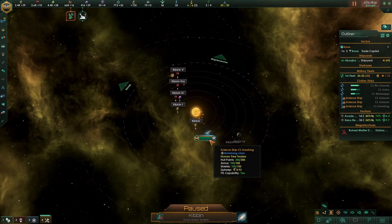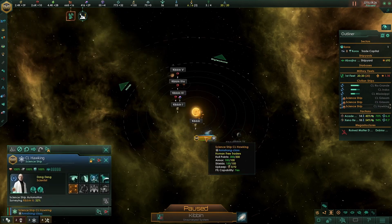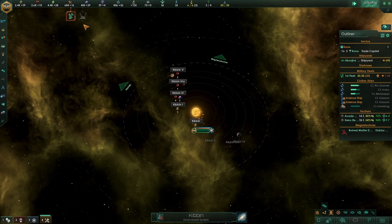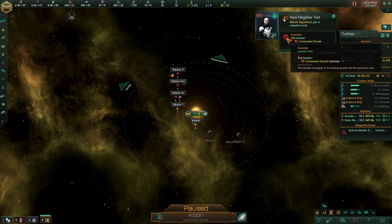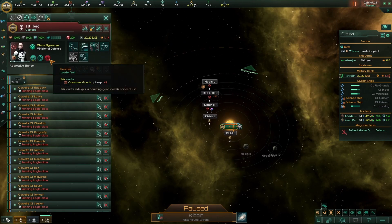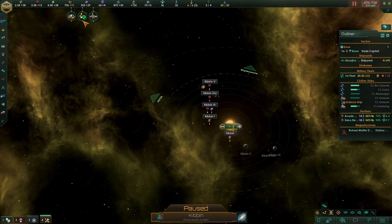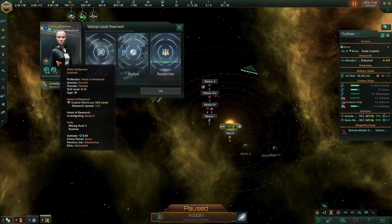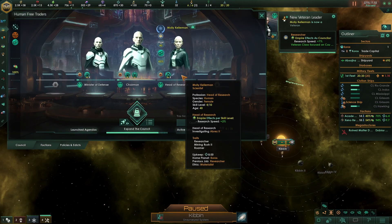Situation log revised. Alien logs — let's grab them. Our admiral — plus five. He's a hoarder — he indulges in hoarding goods for his own personal use. Our head researcher — there we go. We've got a pretty good government.